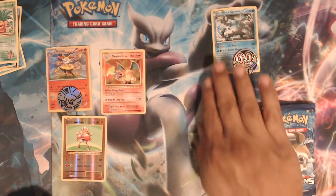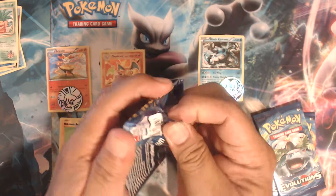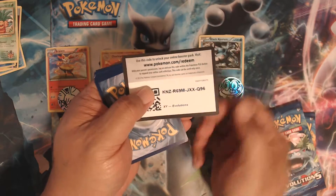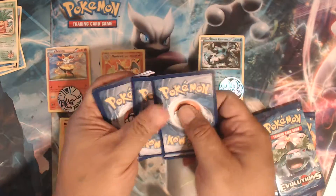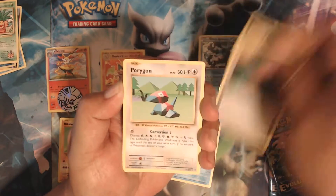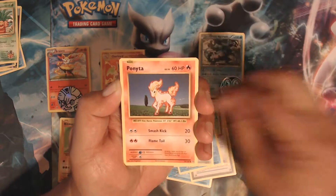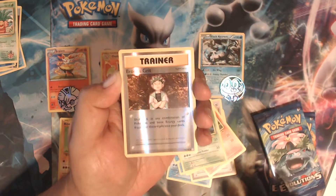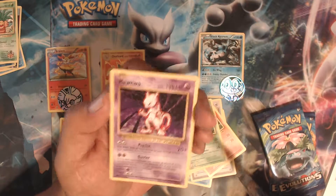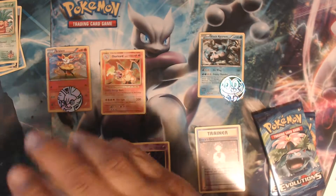Now on to Black Curium with the Blastoise pack. All right, we have Porygon, Full Heal, Porygon, Seel, Staryu, Doduo, Ponyta, Tangela. The reverse holo is a Brock's Grit, and our rare is a regular rare — Mewtwo. All right, so nothing in that pack.